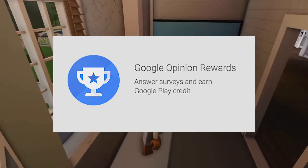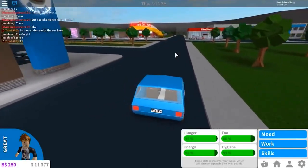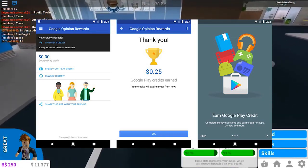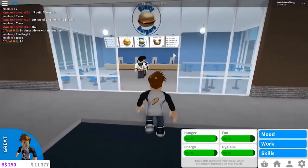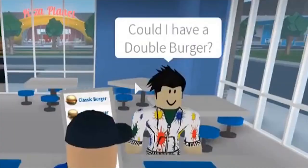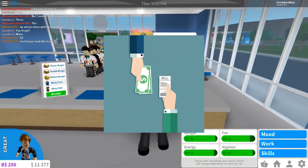Method two: participate in Google Opinion Rewards to earn money. Earning additional money is another way to obtain Robux. Participating in a Google Opinion Rewards survey is a legitimate project that rewards you for your time and effort. You can expect to earn between $0.10 and $1 for each survey you complete, depending on the number of questions and the length of time it takes. If you have some spare time, you can use this method to earn extra cash to purchase Robux in Roblox.